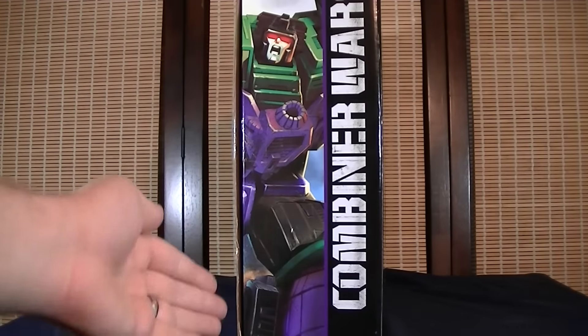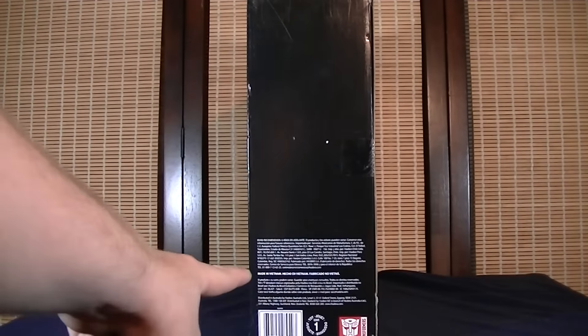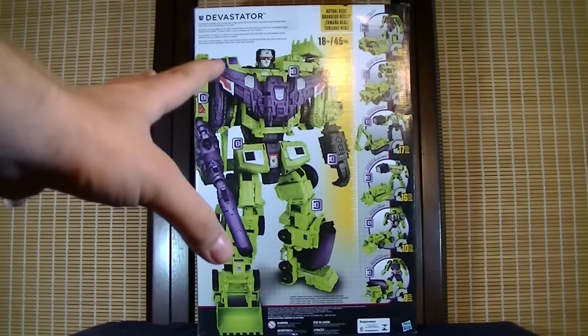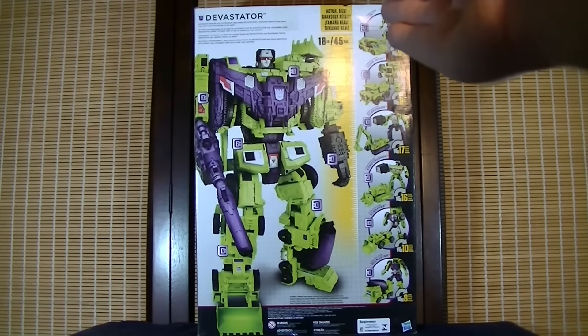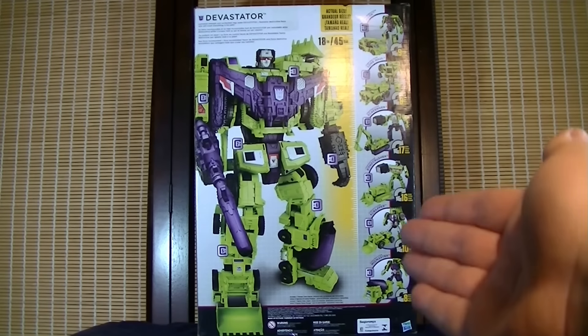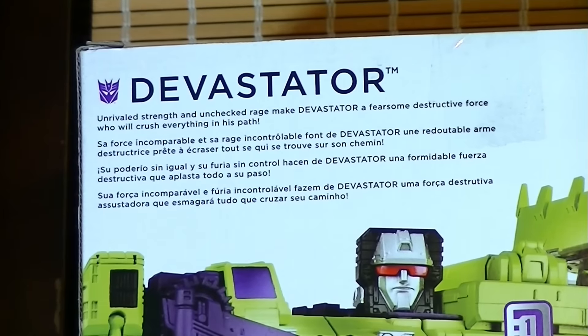For the side of the package you get the same image of Devastator but not actually raised. The other side of the packaging is just legal mumbo jumbo. For the back of the package it gives you a nice image of Devastator in actual 18-inch size, tells you how many steps each of the Constructicons take to transform, and gives you a little bit of bio at the top.